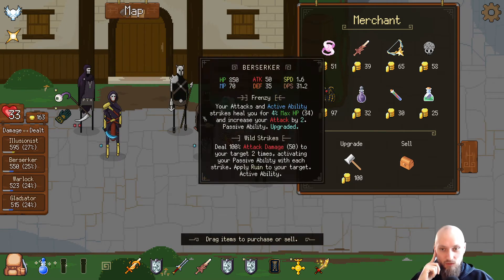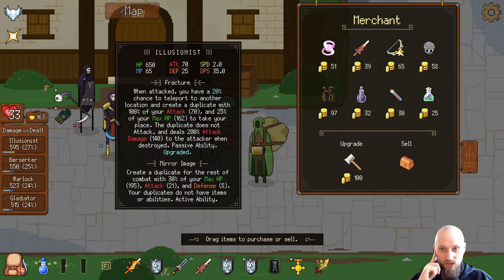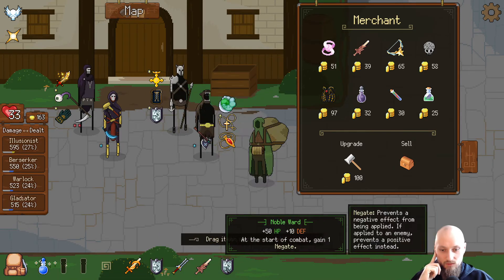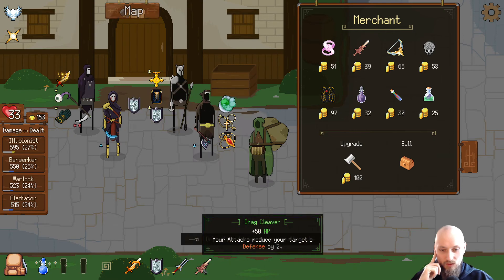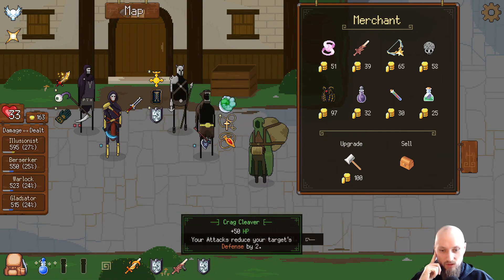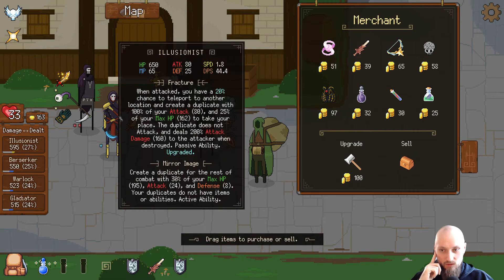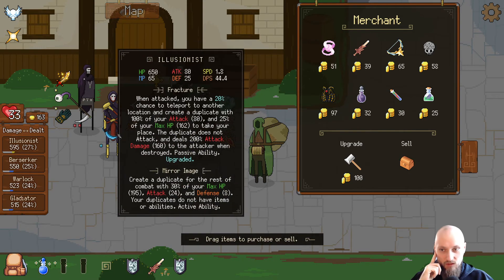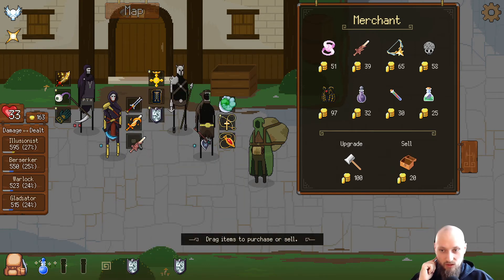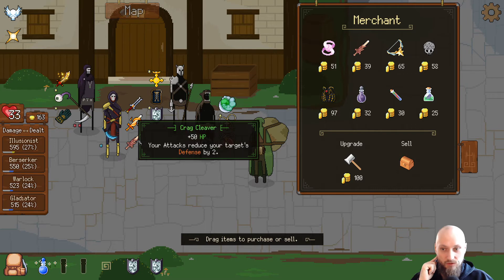It's actually not that good because all my men are actually okay in speed and attack — it's not really that helpful at all. Wait, hold on — I don't need that and I want more damage on this guy. I could get the speed here because it's actually working quite nicely. Illusionist — take the speed and the cleaver just to get the defense down on the enemy.